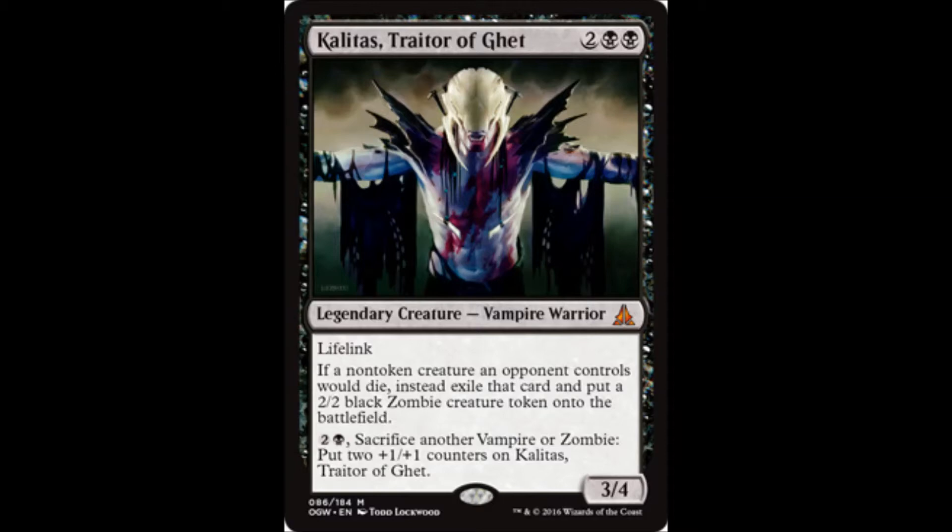For draft I'm going to have to go four because it is a really nice card. Four mana for a 3/4 lifelink and then it's got added bonuses on top of it. If you kill their creatures, you get tokens. I mean, you're already trying to kill their stuff anyway — there's an added bonus for killing their stuff. So, four for draft.